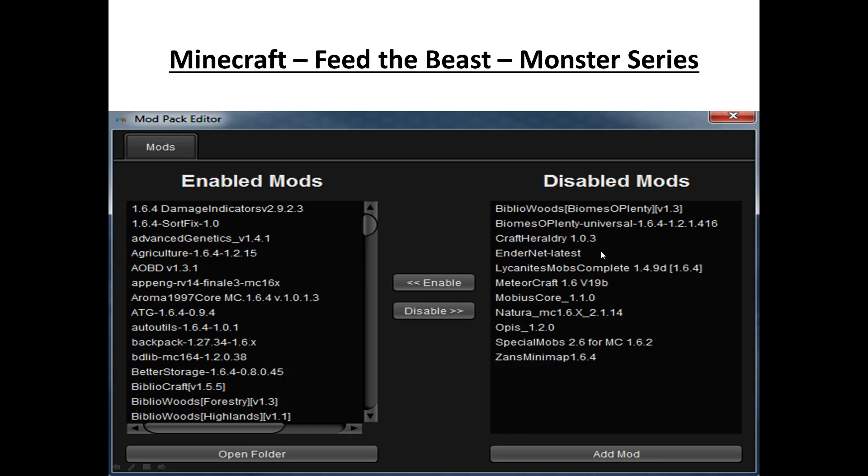To add a mod from the list on the right, select the mod by left clicking on it and then left click the Enable button. That will re-add it to the list on the left, thereby re-enabling it in the pack and adding it back into the game. One important thing to remember: if you have a saved game with a mod you have disabled in it, you will get errors — so it's best just to start a new game. You have been warned. Now click the little cross in the top right corner to close the mod pack window.